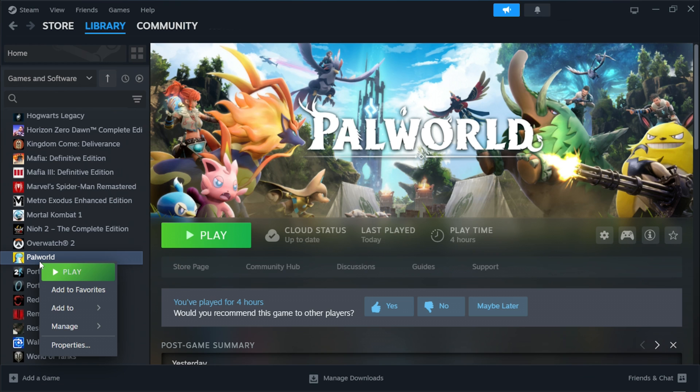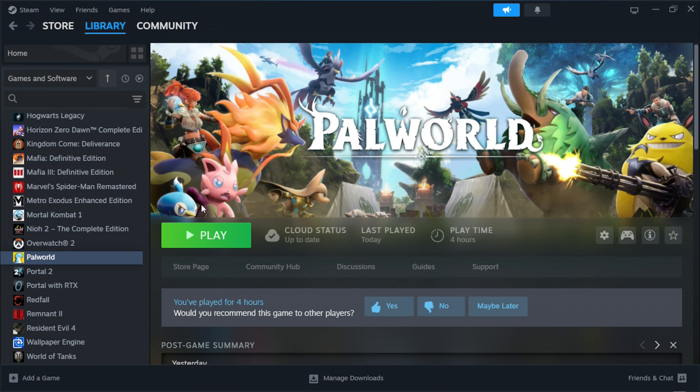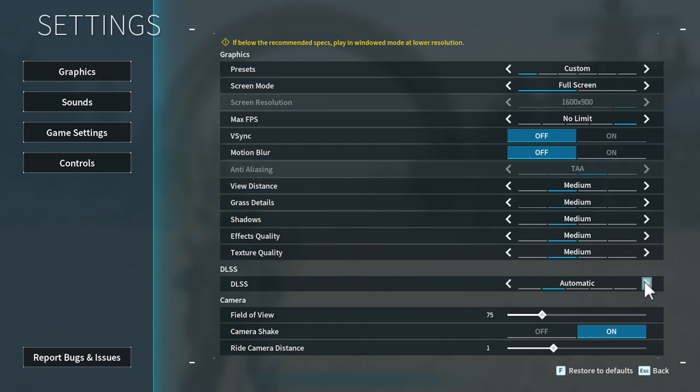Save and exit. In Steam, right-click on the game and go to Properties, and write this launch option: -DX12. And that's it. Now we get into graphics settings with DLSS being activated, and you can use all upscaling modes freely with frame generation.